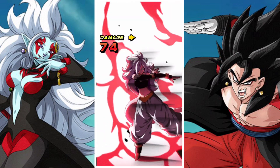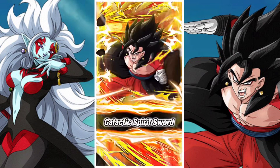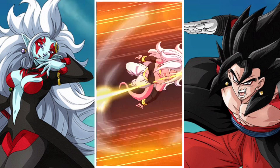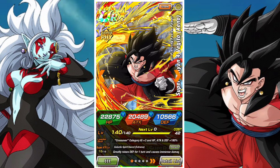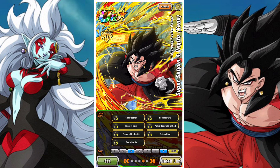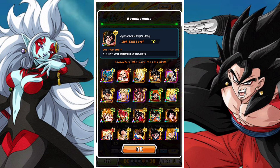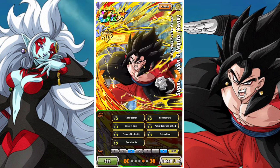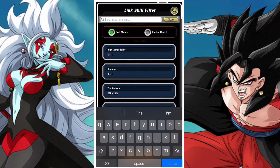Outside of his normal stats and mechanics, he also has the ability to nullify and counter super attacks. However, this feels very selective — it's technically a 50% chance, but I have not seen it proc once since the EZA. Could just be bad luck, but it is one of those things.